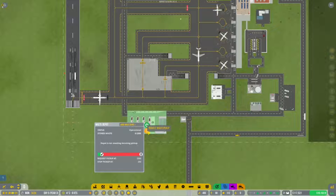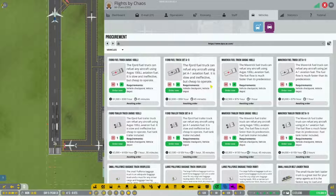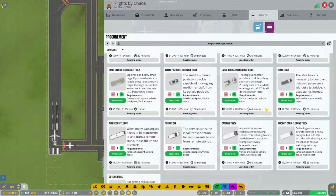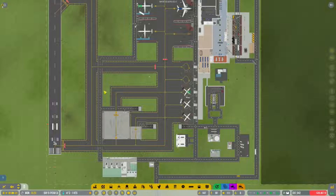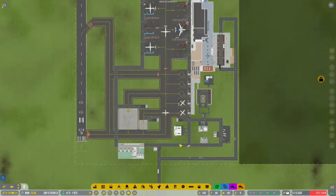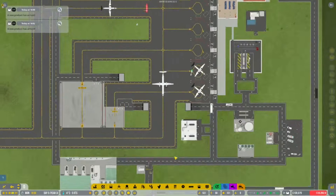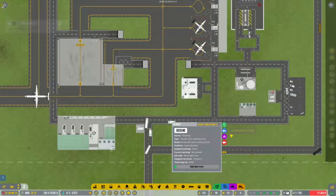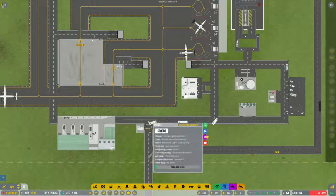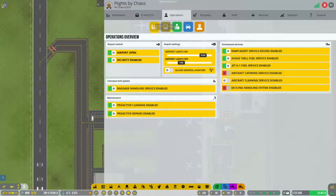We're not going to request a waste pickup just yet - we'll grab the additional vehicles. We're not really making tons of money so hopefully our new flights are coming in. Let's get a couple of waste vehicles - not too many. We'll get two cabin cleaning trucks as well. We'll assign the waste trucks to this depot over here. Now let's switch on waste services: operations, aircraft cleaning services - enable that.